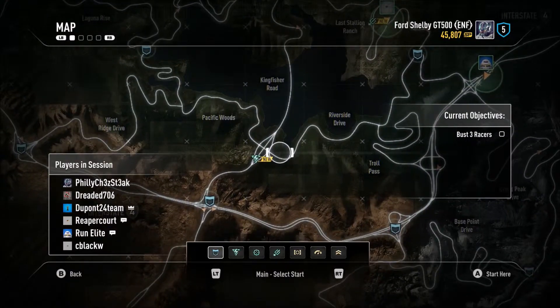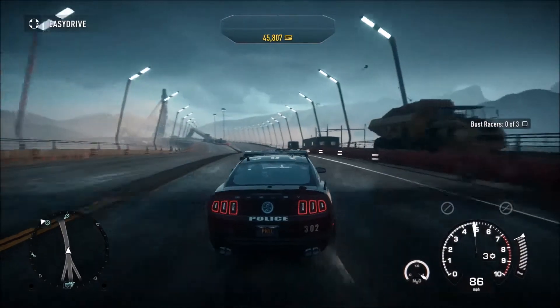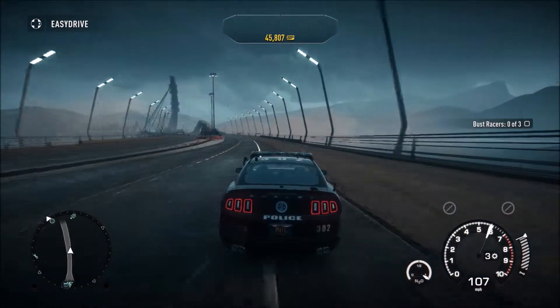Next we're going to make sure we go to this road here. It's a very long road — it's a bridge. And on it are a bunch of jumps. This becomes very simple here.